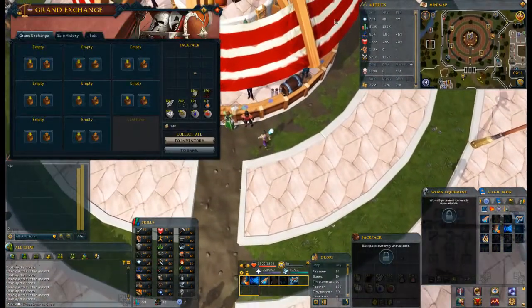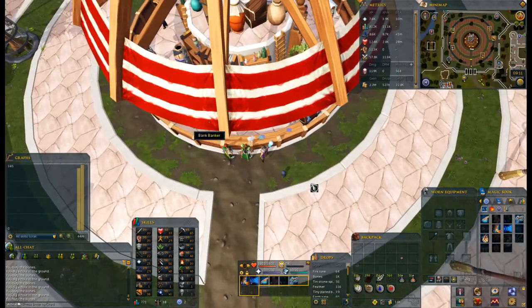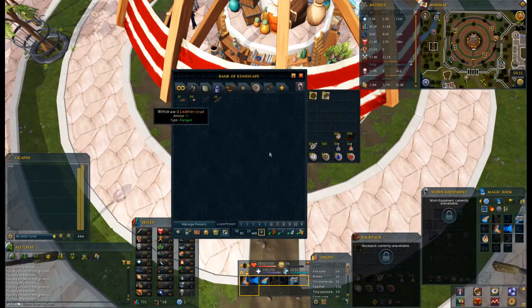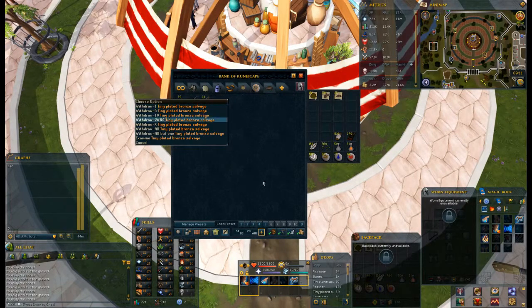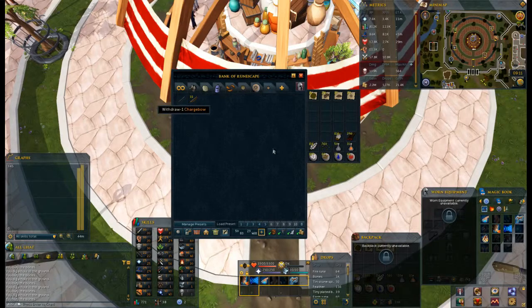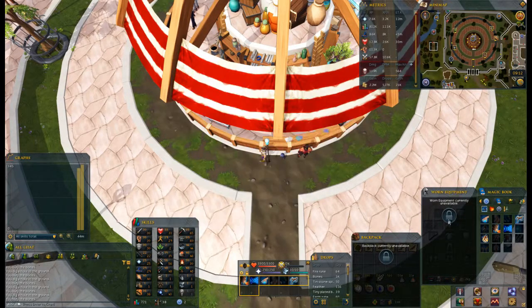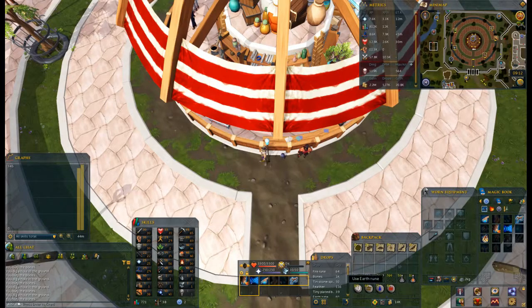Here we are at the bank — deposit that, grab these out. So as you can see, you get leather, a couple leather items, a tiny pleated bronze thing, a charge bow, and short bow, as well as basic runes, the copper and tin stone spirits, as well as some other low level items.